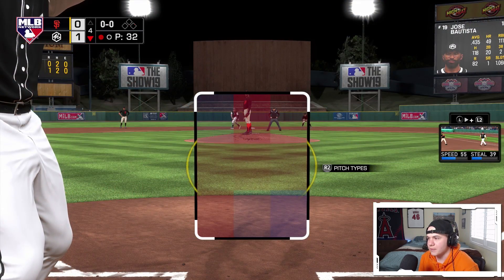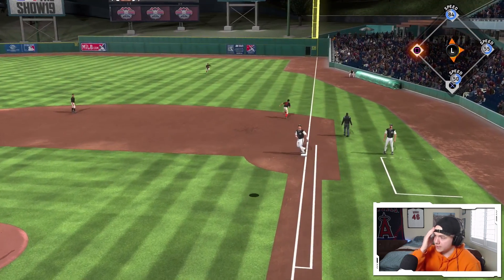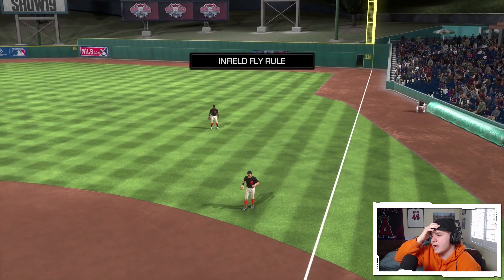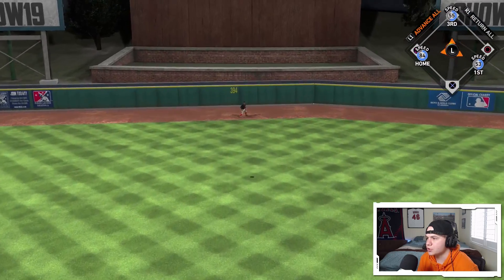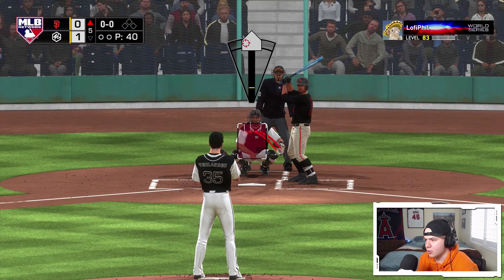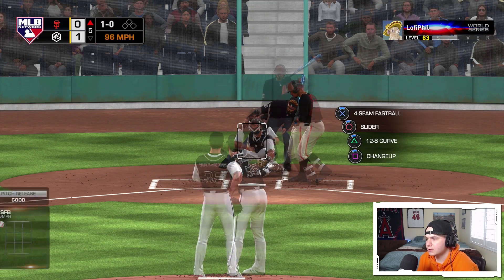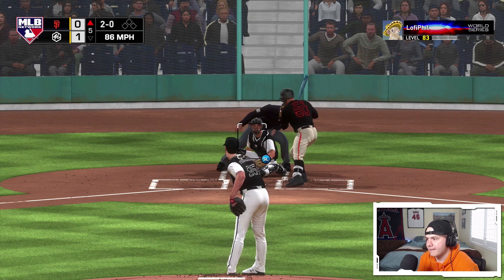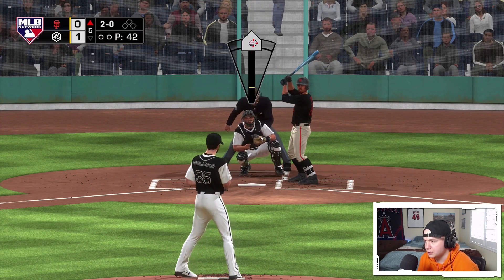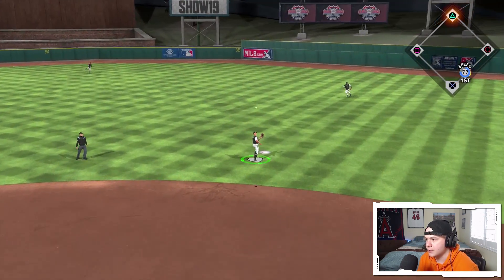He's intentionally walking Adam Dunn to get to Jose Bautista. That should be an infield fly. Dead center, another warning track shot. Lately I've had such a hard time getting hits with runners in scoring position — I can hit home runs and sneak solo shots, but situational hitting I've been extremely bad. I don't know if I'm too impatient.